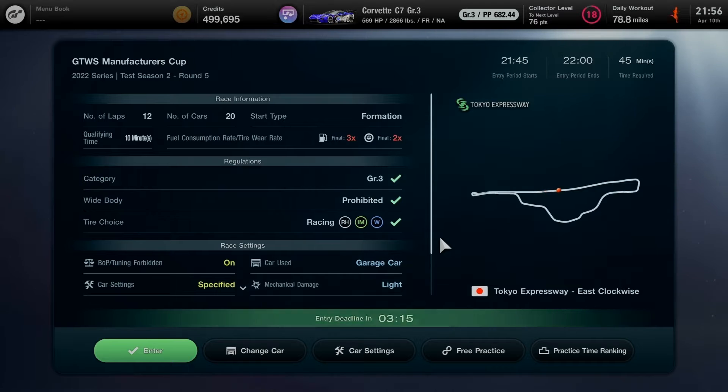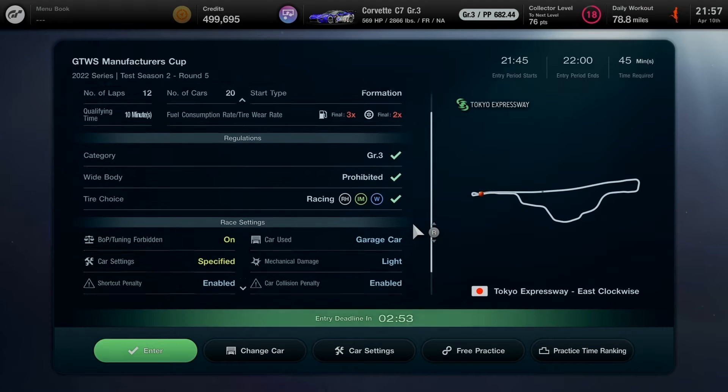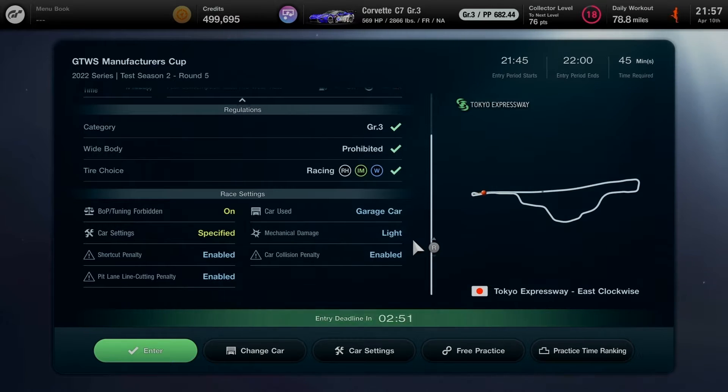Right now in round 5, we're moving on to Tokyo Expressway East Clockwise — 12 laps, 20 cars in a formation start for the Group 3 class. Widebody is prohibited. The recommended tire choice is intermediate or heavy wet, same as last race. There will be tough times, so be very careful — damage may result in a 1.5 second penalty being added.